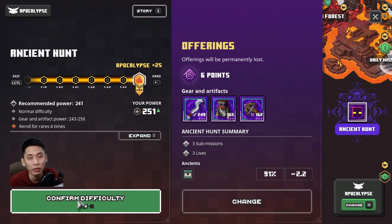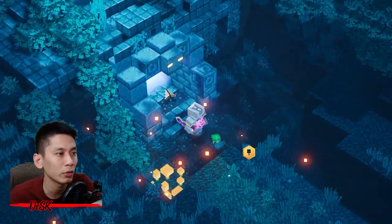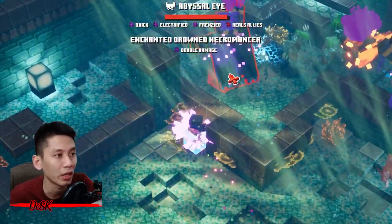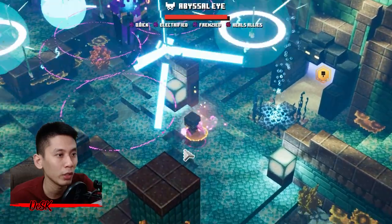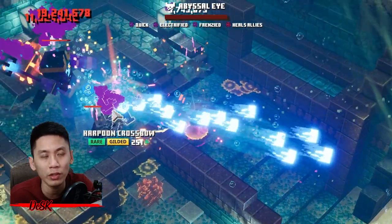The higher the difficulty, the better the item power level drop in the hunt. Look for the purple-green door to face the Ancient Abyssal Eye. This boss is easy, but its minions — the enchanted Drowned Necromancer — are kind of hard. They have thick skin, deal double damage, summon minions, and use lightning strikes, so you have to be very careful. It's better to have the Potion Barrier enchantment on your armor and use everything you have to finish them.